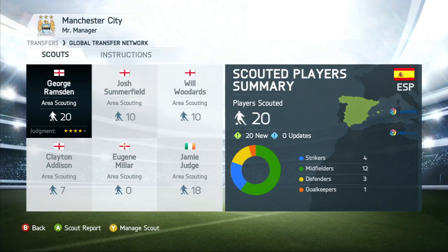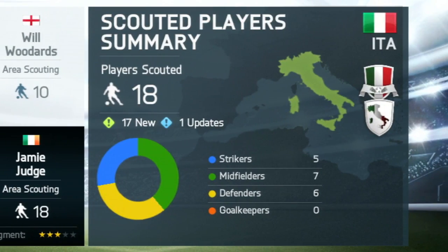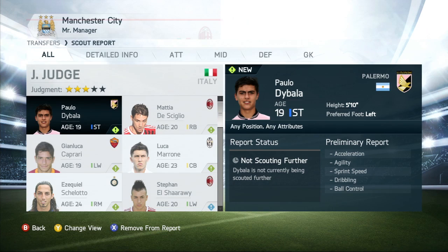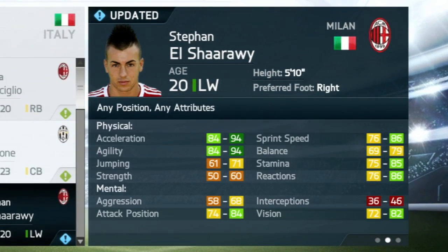Once instructions are given to each scout, they look in their different regions for players that match any of your criteria. Once you receive preliminary reports from your scouts, you can browse the players found for you.